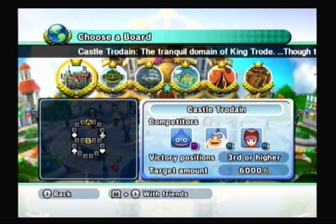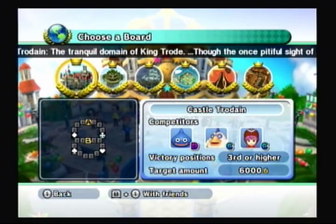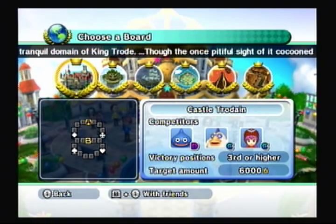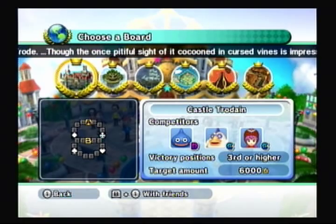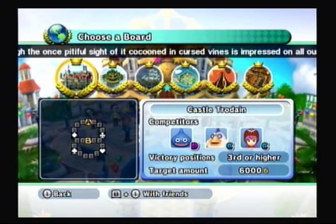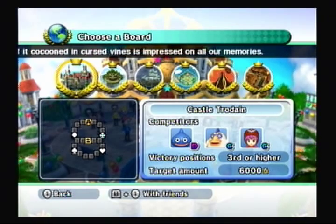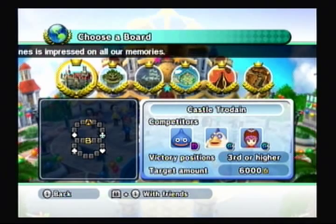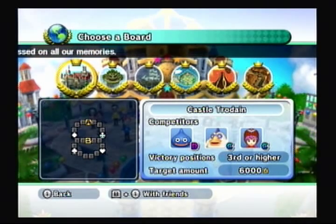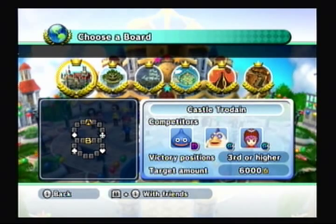For the first board, we're naturally going to cover Castle Trodane. Right here, we see basically what the board looks like in that little window on the bottom left. We also see who our competitors are — we have Slime, Platypunk, and Princesa. Slime is D-rank, Platypunk and Princesa are C-rank. Victory positions: you have to get third or higher if you want to clear this mode, and the target amount is 6,000 gold.